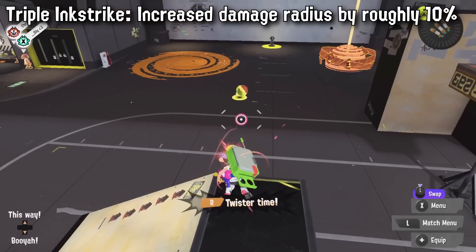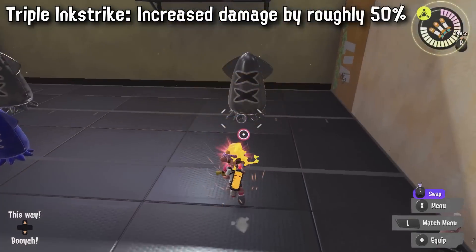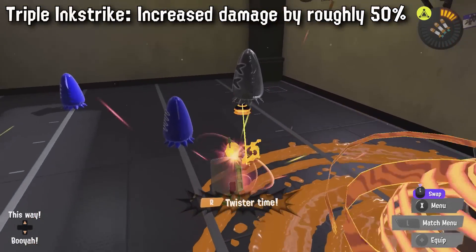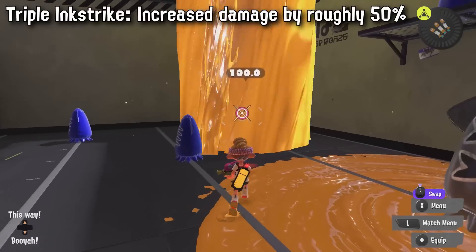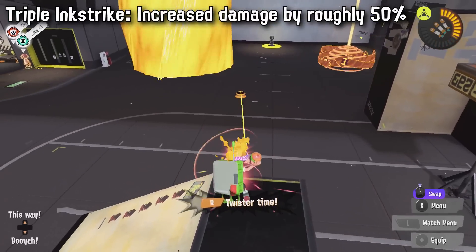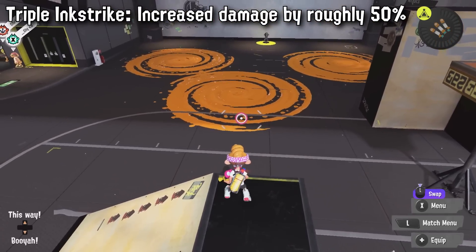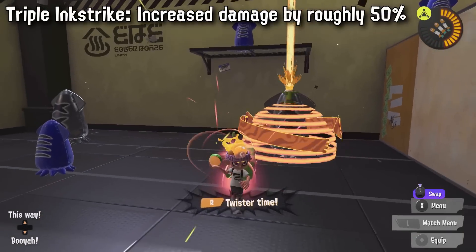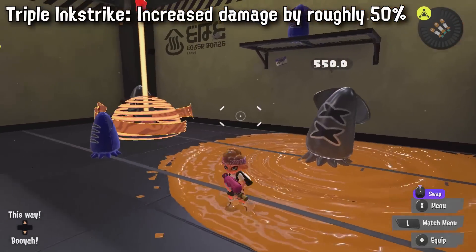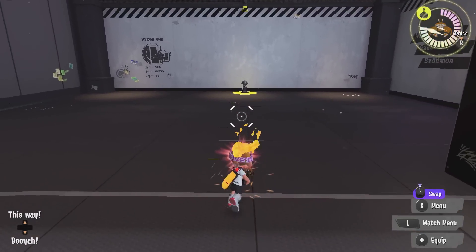Tri-Strike is actually the biggest buff winner of this patch. It has its radius increased by about 10% — about six to seven units — and damage inflicted increased by 50%. This means Tri-Strikes will not only displace people more, but most importantly it'll be very easy to use against HP specials. Taking out Big Bubblers and Booyah Bombs is the main use case, and it'll also be easier to target Crab Tank. The devs absolutely want Tri-Strike to be an answer to HP specials and I'm very curious if we'll see more of it in competitive play.